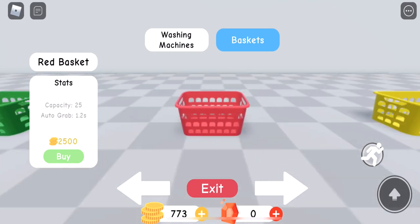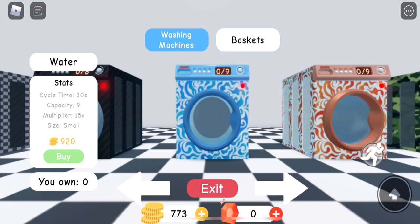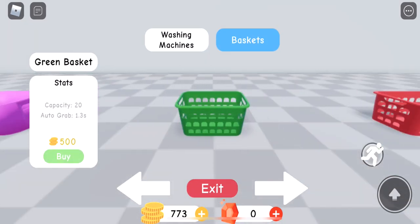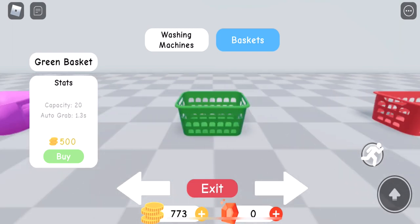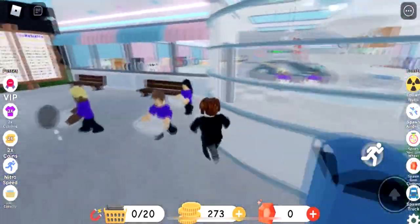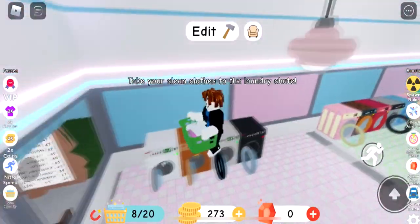I have a basket with capacity of 20. Capacity of 25 costs 2500. Washing machines: 920 with a multiplier — that one is water and that one is fire. 1630 maybe. I'm gonna buy a new basket now with capacity of 20 so I can fill like three washing machines in one go. I'll get that green basket right now.